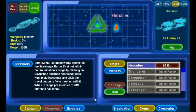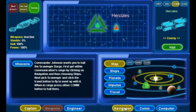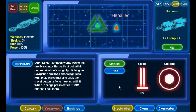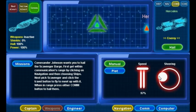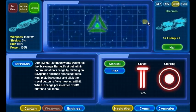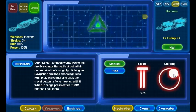Next, I'm going to put the ship on manual drive. Go to Impulse and I can just fly the ship around. Notice the arrow comes back to show me what I have targeted.